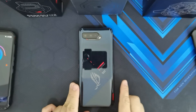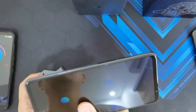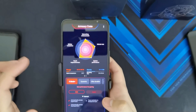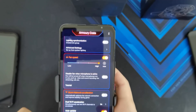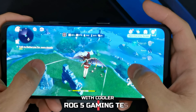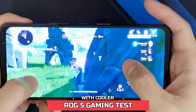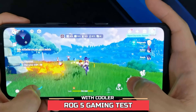Now let's go back to the ROG Phone 5 and put on the AeroActive Cooler 5. This one doesn't need an external power supply because it gets power directly from the phone. Let's remove the cover on the side. X-Mode Plus is turned on, and I've set the fan speed to high to make sure the phone is as cool as it can be with the AeroActive Cooler 5.